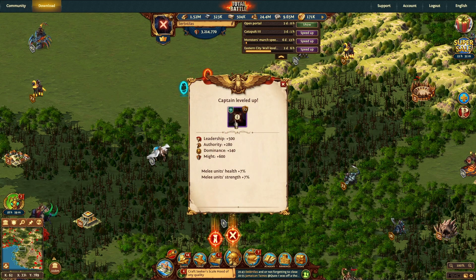We leveled up one Captain from 16 to 23 — that added 7% health and 7% strength. We added another Captain all the way from 1 to 22 — the range unit bonus is now up 42%, health up 21%. And our other Captain is all the way up to 22 as well, covering flying units and ranged units.